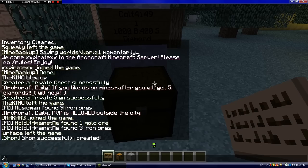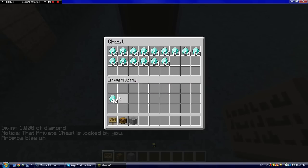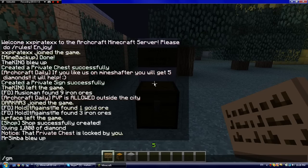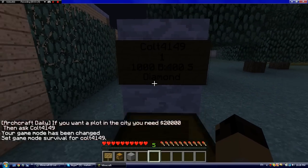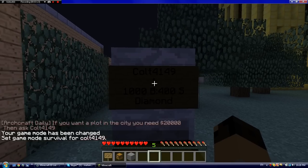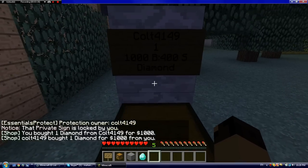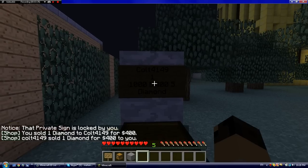Then you need to fill the chest, so I'll just give myself 1000 diamonds and fill the chest. One important thing — if it doesn't work, people in creative can't buy stuff, because they're in creative, so it makes sense. You need to be in survival mode. Now I'm going to change my game mode to survival. You right-click the sign to buy — you can see in the chat you got 1 diamond from Coffey for 1000. And if I want to sell it, I left-click the sign — that means I punch it — and I'll sell it for 400.